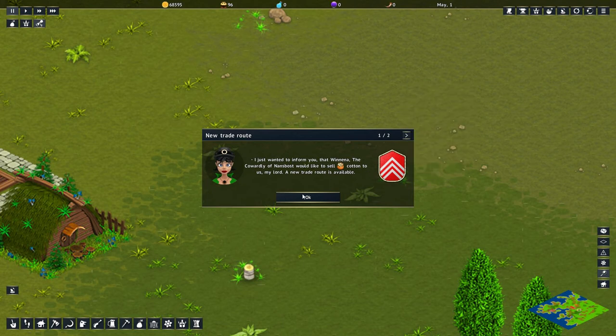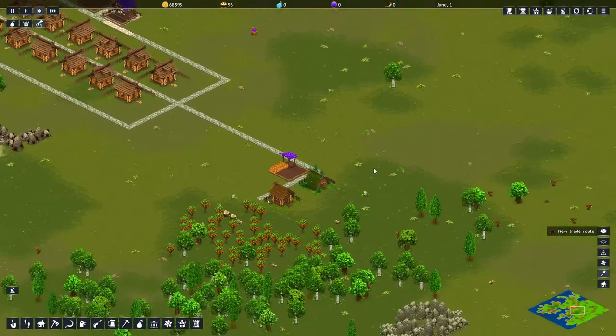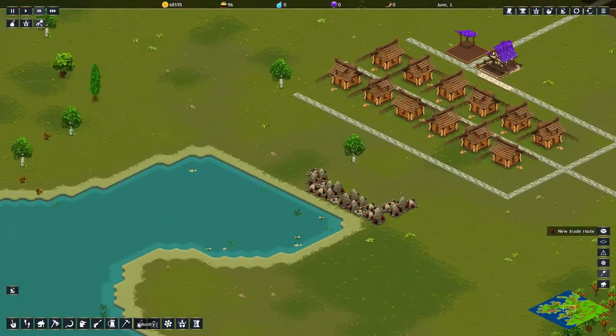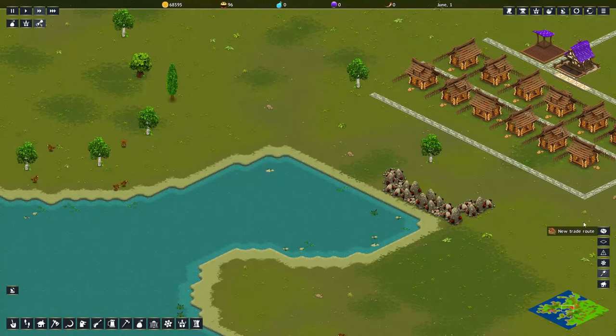New trade route — just wanted to inform me that Vienna the Cowardly of Nazan's bot would like to sell cotton to us, my lord. New trade route is available. I don't know how this works — this was not in the tutorial. We might hunt rabbits — can we do like a fishery thingy? New trade route. We'll think about those later.